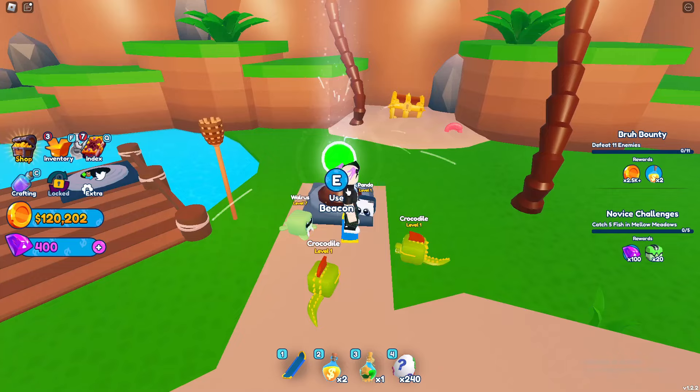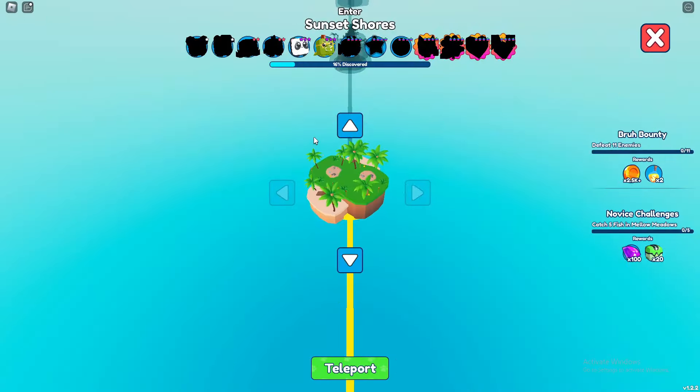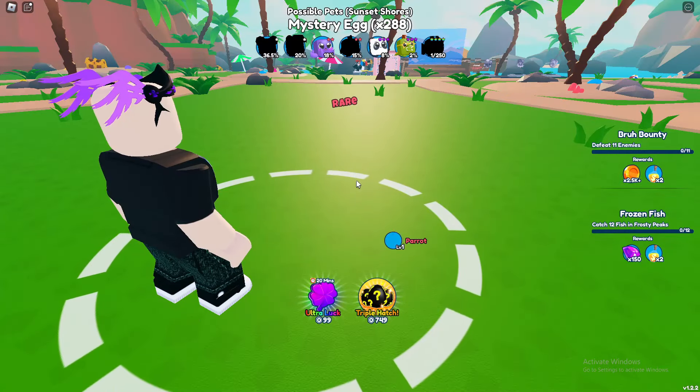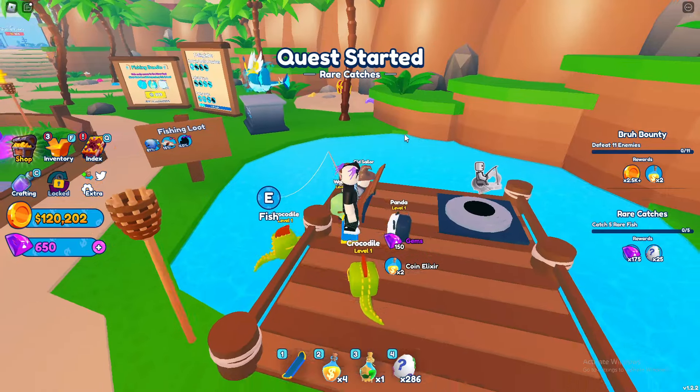This guy got the legendary rainbow — I think that was the one I was trying to catch. Let's catch five fish here. Right now I'm just opening some basic eggs to try to catch some of the beginning pets so I don't have to catch them manually. There we go, okay, that's all of them — we have two crocodiles which is pretty good. Let's catch 12 fish in here — not sure exactly where. That quest is done.